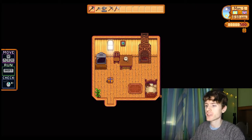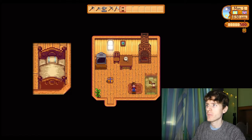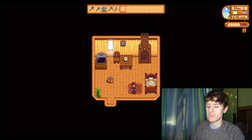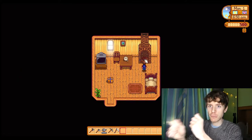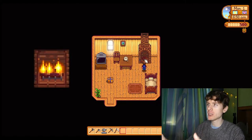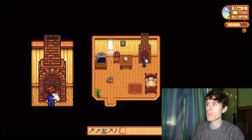So first things first, here is our house. We have a bed to sleep in. We have a fireplace where we can stack wood and light the wood. We can light the wood to make a fire. Let's light the wood now. Ta-da!